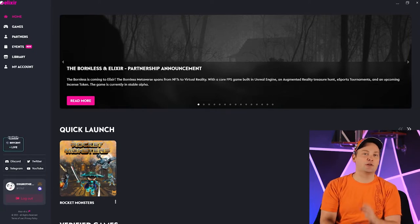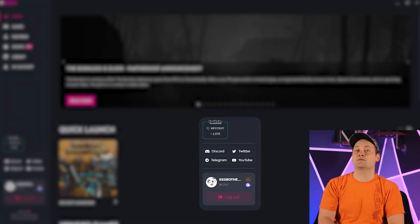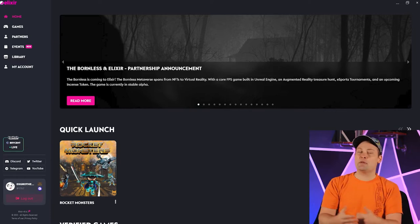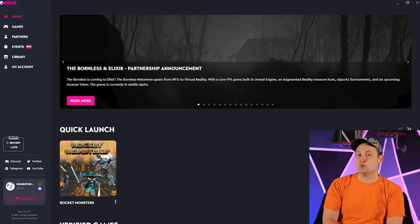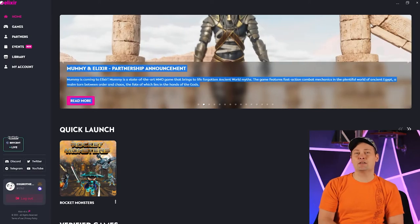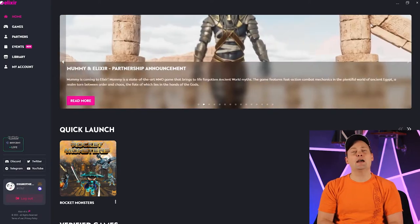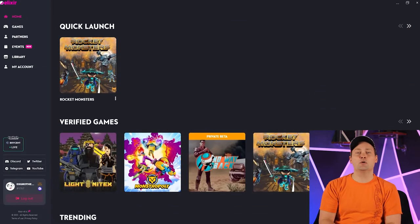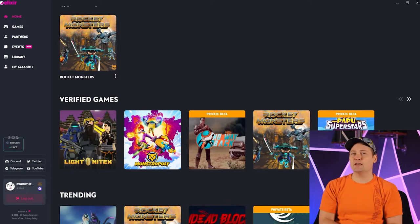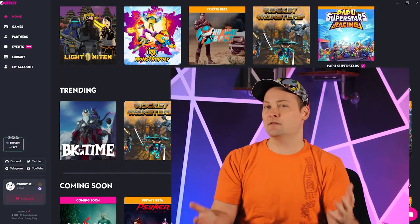Now that we're in the launcher, something I noticed right away is it shows when people are streaming on the left-hand side. This is really cool — I assume this is mostly going to be for live stream content, but I'm hoping maybe they can add YouTube channels and other content creators down the road too. Taking a look at home, it gives us all the recent announcements and partnerships with new games that you can scroll through. Underneath it lists a bunch of different games — ones that are verified, ones that are trending, and so on. I did download one game so I could show you guys the quick launch and how it appears right at the top, just to give you an example.